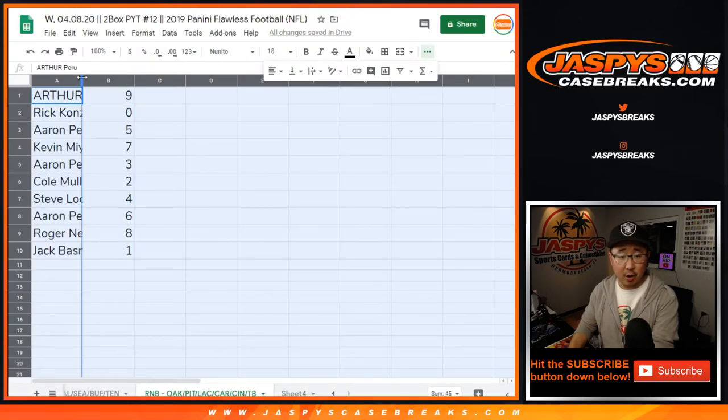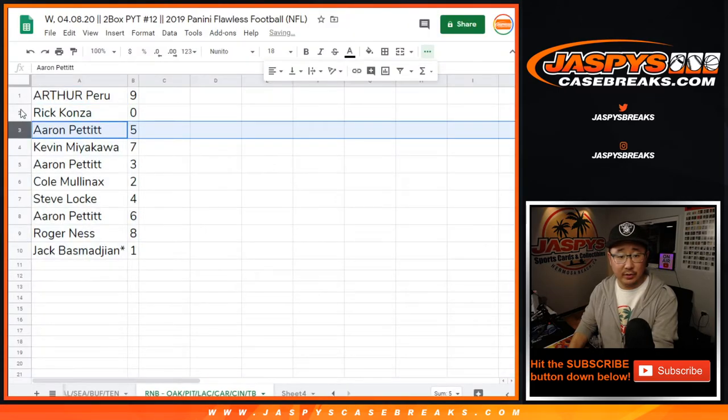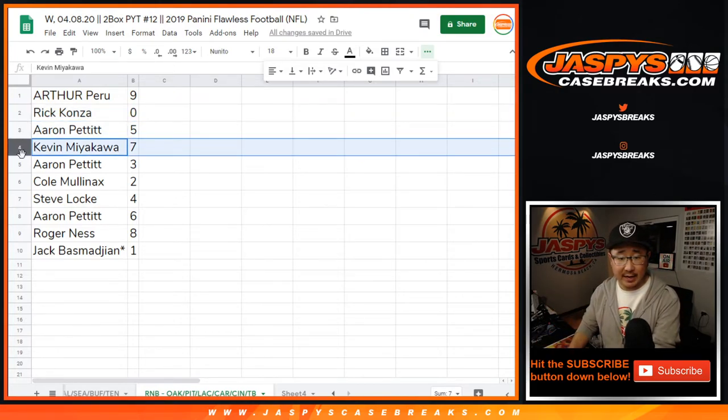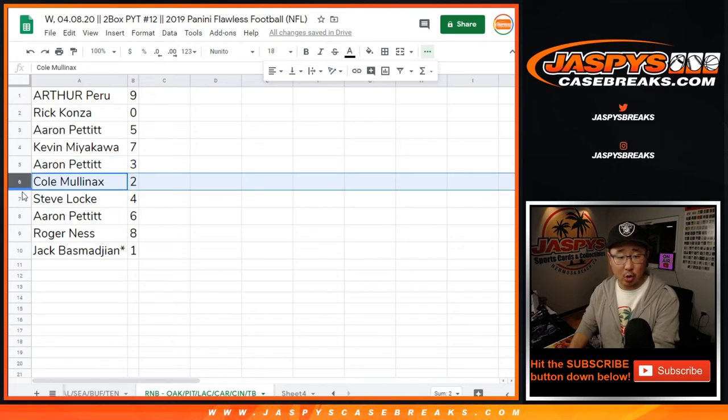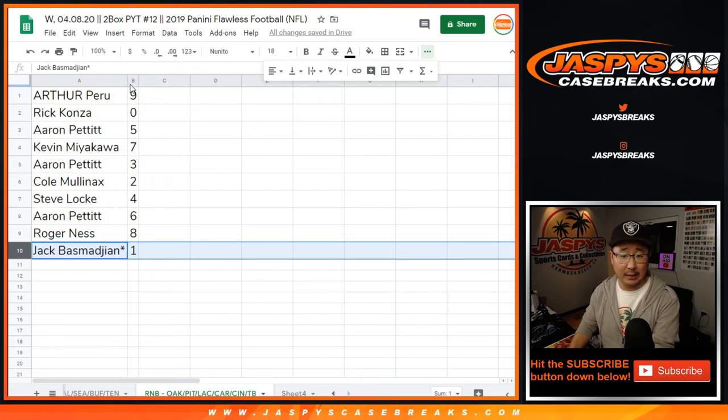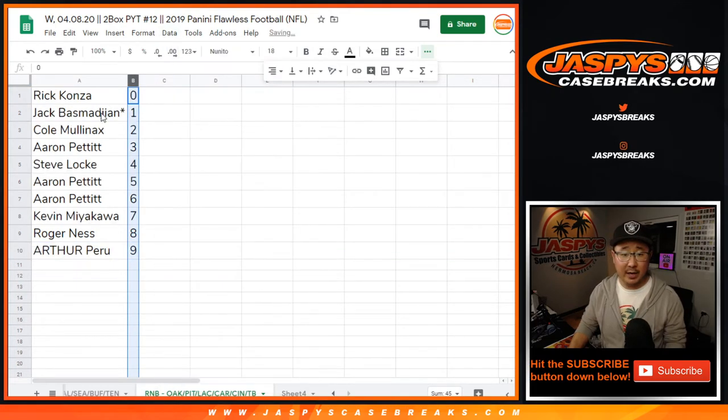All right, so Arthur you have nine, Rick with zero — so you'll get any and all redemptions for that group of teams highlighted in that tab down there. Aaron with five, Kevin with seven, Aaron with three, Cole with two, Steve Locke with four, Aaron with six, Roger with eight, Jack with one. Let's sort by number right there.